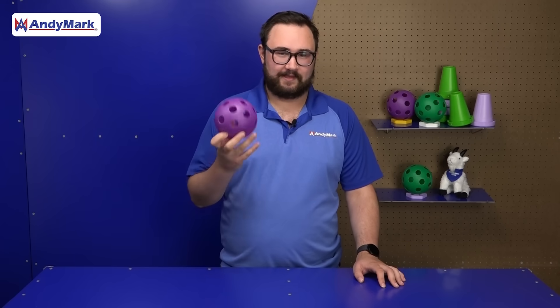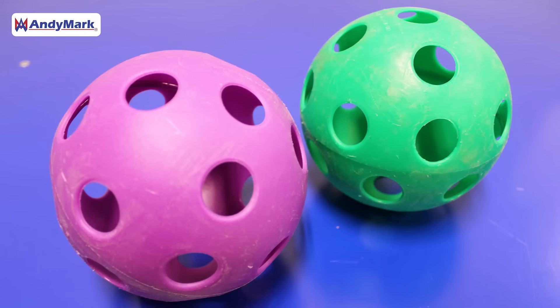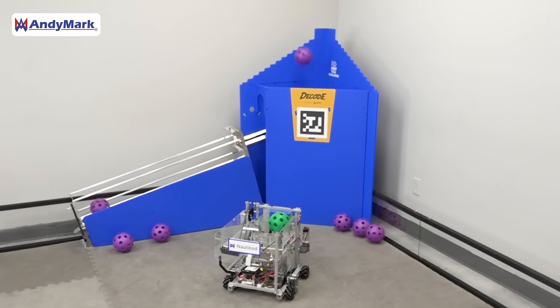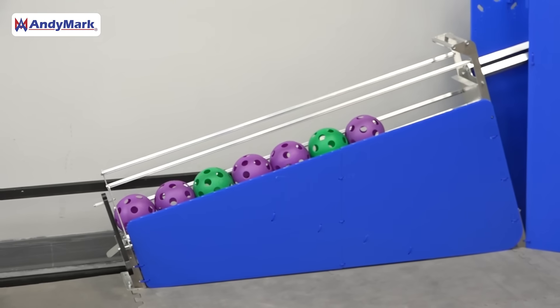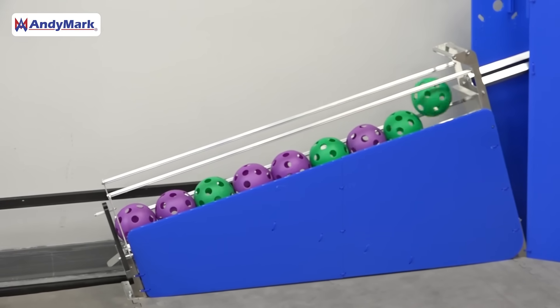An artifact is a five-inch ball with a series of holes in it. It's plastic, it's a little bit compressible, and you'll be picking up and shooting them into the goals in this game. There are two variants of artifact: purple and green. The purple ones will come in a much larger quantity than the green ones on the field. The different colors are used to create different patterns on your classifier ramps on each goal.